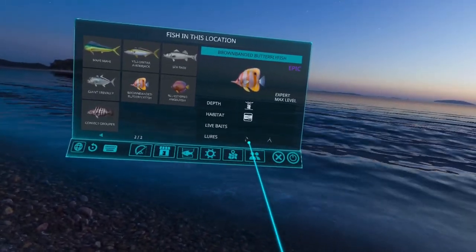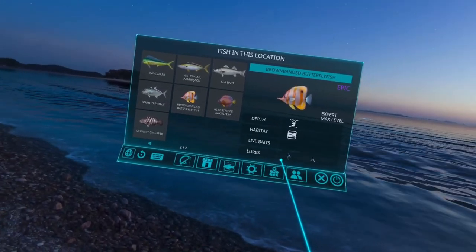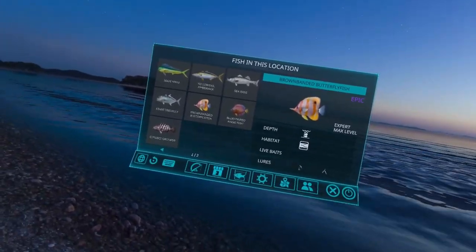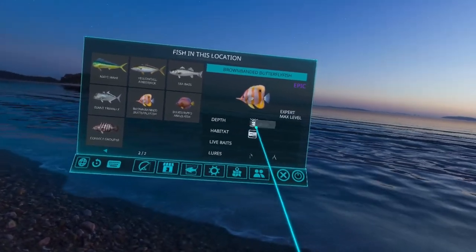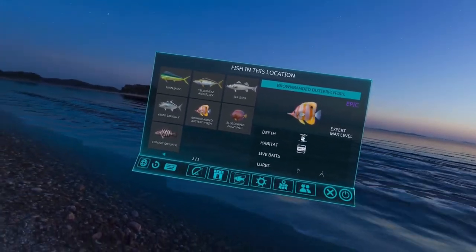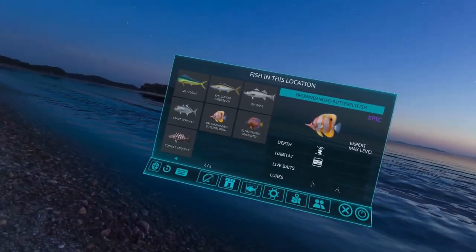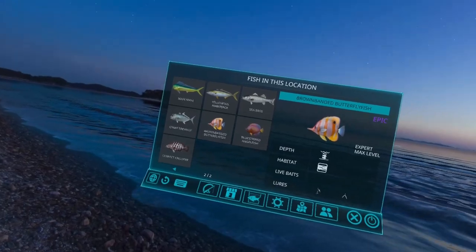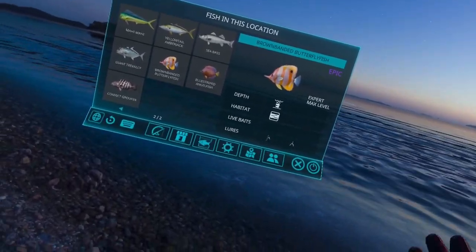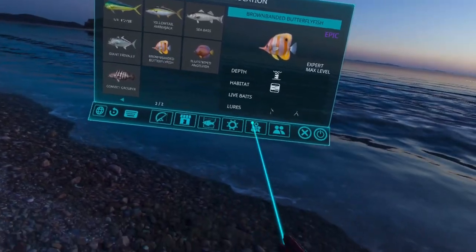For catching the different fish, the brown banded butterfly fish is the only one we're going to use a lure on. We're going to use a spinner — cast out as far as you can and reel it in as fast as you can. It does show the depth being the lower two levels, however with these epics using a lure, just pull it in as fast as you can. As soon as the line turns red, pause for a second and let it grab it.